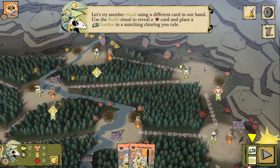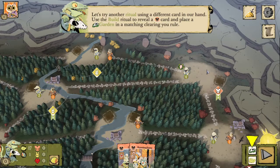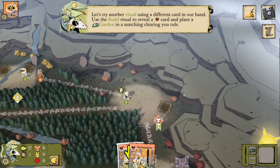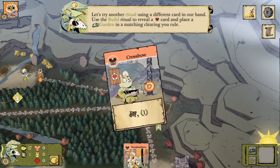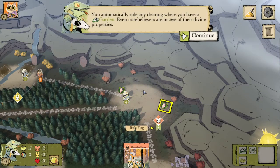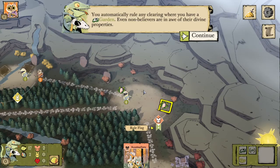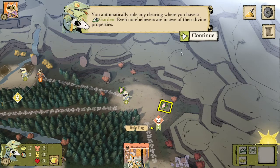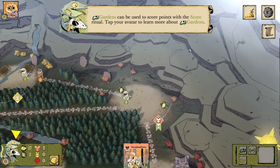Let's try another ritual using a different card. We're going to use the build ritual — reveal a mouse card and place a garden in a matching clearing that we rule. So it's going to be this top right mouse clearing here. You automatically rule any clearing where you have a garden, even if non-believers are present. That is a really useful mechanic for the Lizards.